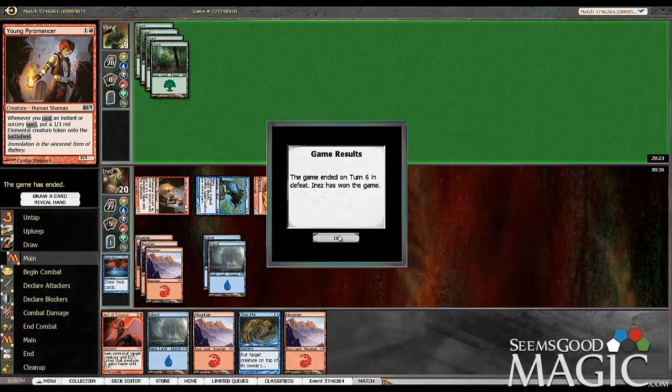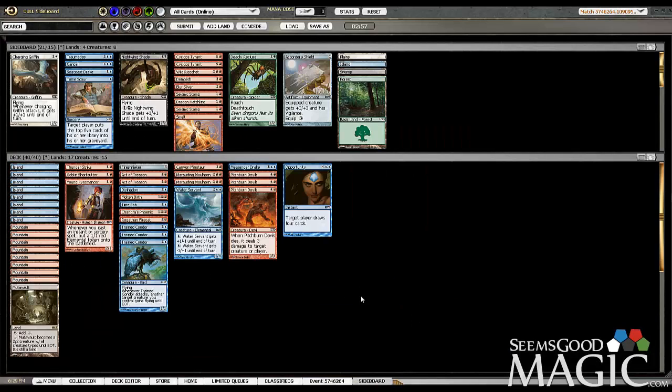Concession after playing four lands — definitely curious. So we know he's at least green. We don't know anything else yet, so I think we're just going to have to go to game two.